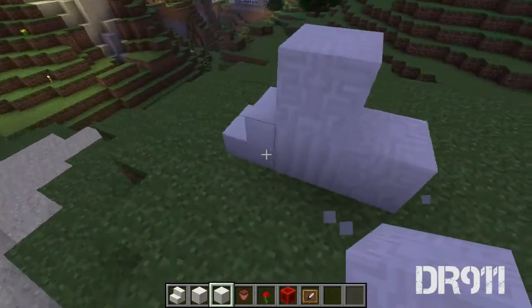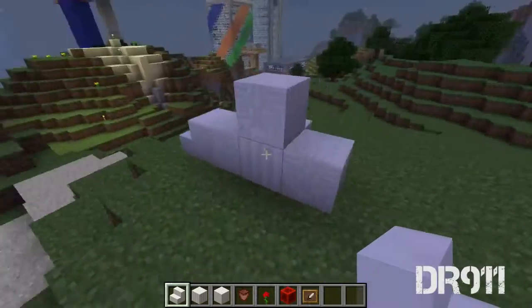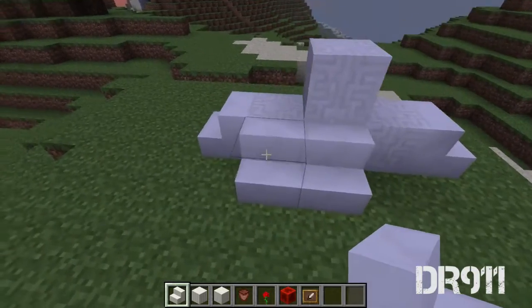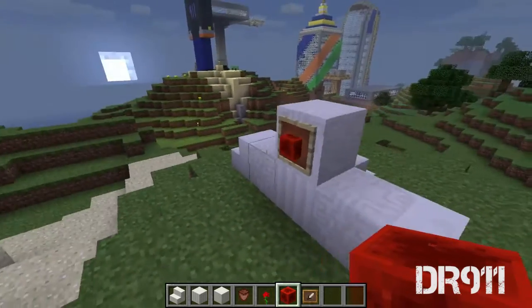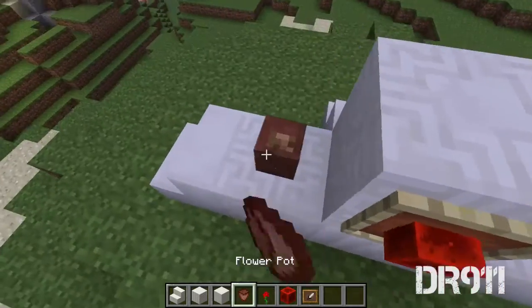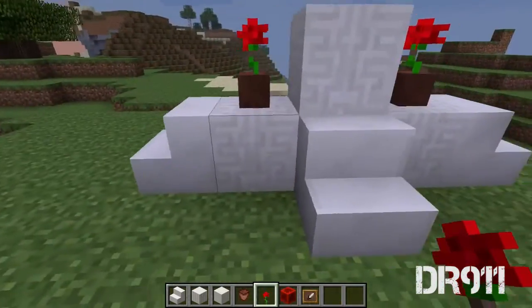You can make it bigger by adding two of these. It's really up to you to make it how you want. Then on this side, for decoration, you can add anything. I like to add these — I don't know why, they just look nice. And usually I just add some roses on this side. It's just a very simple podium.